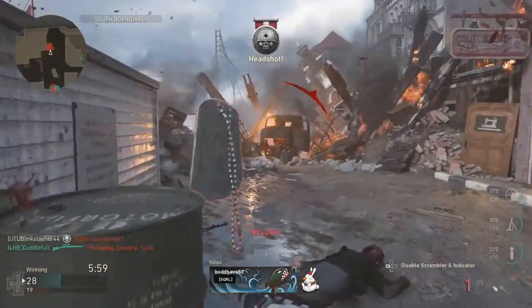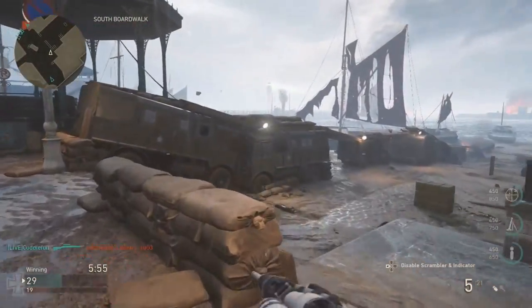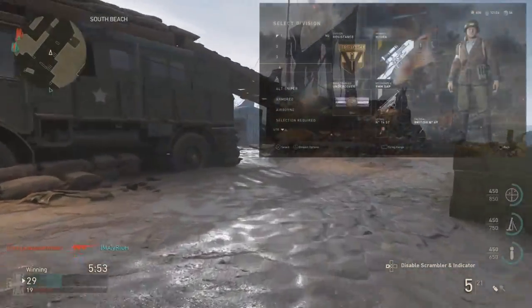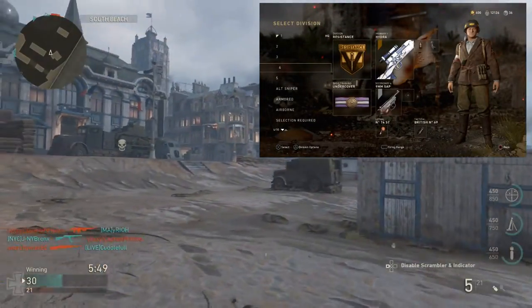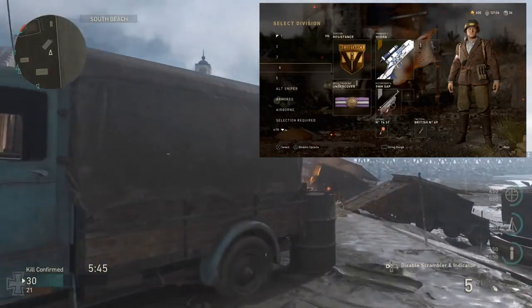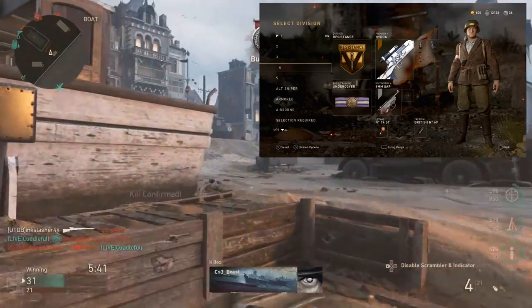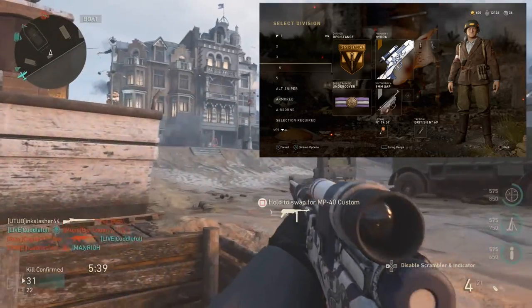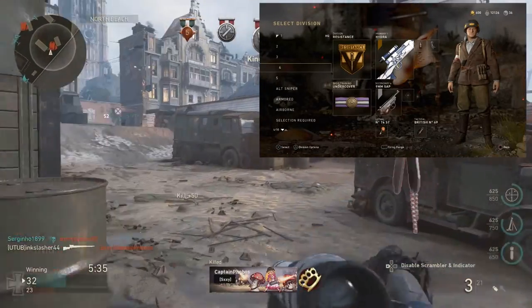It's even easier to aim with if you put the 4x scope on it, which I don't do, but a lot of quick-scopers do. As far as attachments, I'm using Ballistic CPU, Extended Mags, and Rapid Fire. For pretty obvious reasons, I think those are the best attachments on sniper rifles. The Ballistic CPU simply reduces idle sway and makes it easier to aim, and then Rapid Fire makes it so you can shoot faster. The magic of this class really comes in with the Division and the basic training skill.